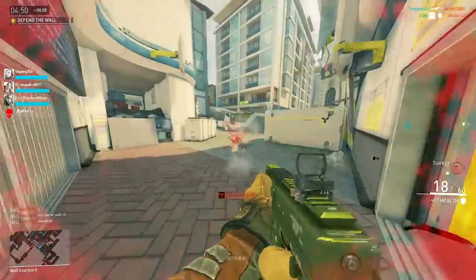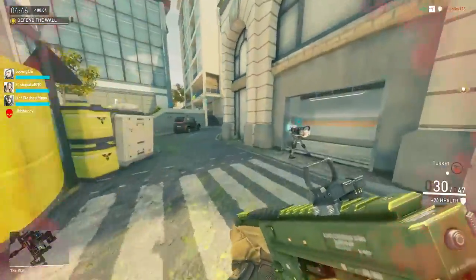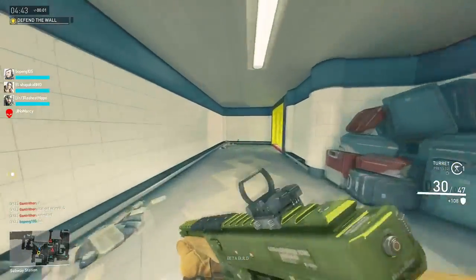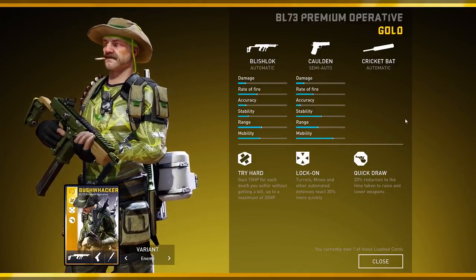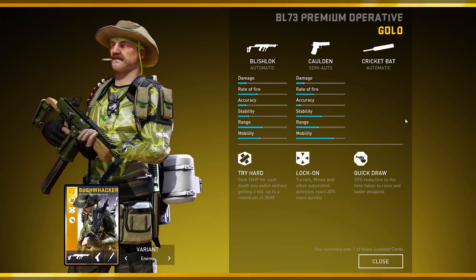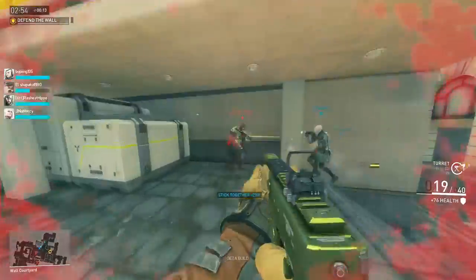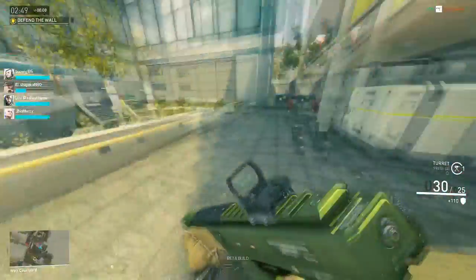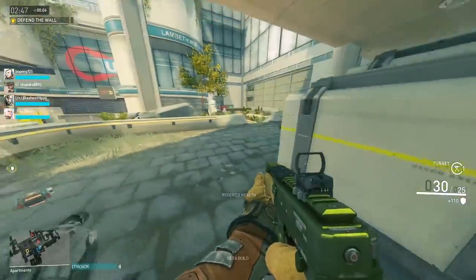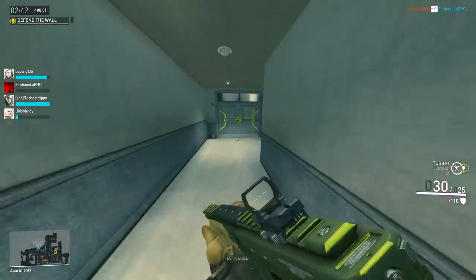Lock-On and Quickdraw seem pretty complementary for Bushwhacker's role as the Engineer with an automated defense ability. Try Hard is situational and it does come in handy. The loadout as a whole is decent — I wouldn't say it's terrible by any means. I could have gotten something like Pineapple Juggler for Bushwhacker, which I personally hate. I do wish this loadout came with something like Steady, which gives 22% more health for the turrets, or maybe even Spares, as the Blishlock's ammo count is pretty low by default.